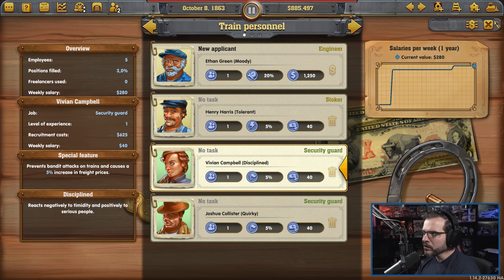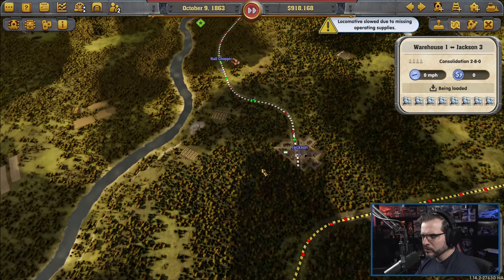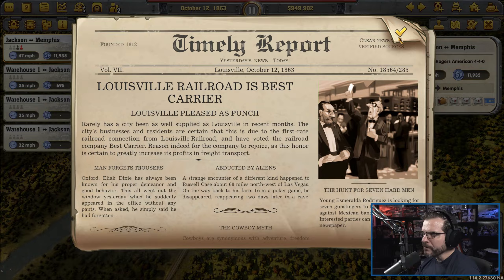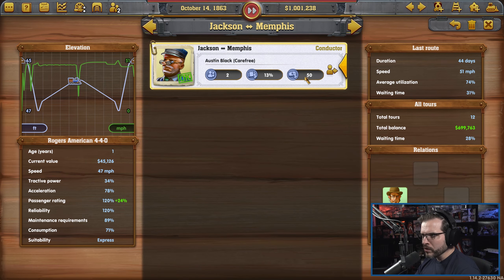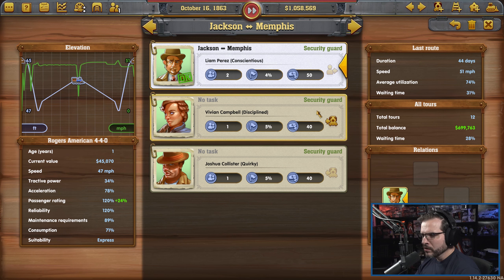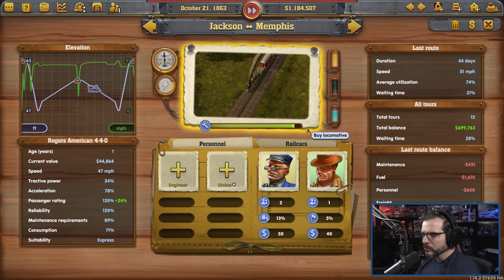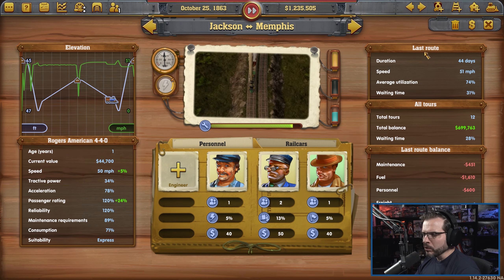Let's go to our train over here — which is this one. And that is the train. You would be better, so let's assign you. That looks like you're okay as well. We'll get you a stoker and we'll worry about the other stuff later.